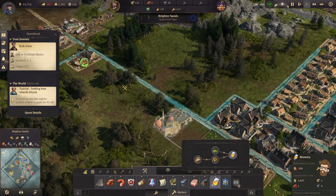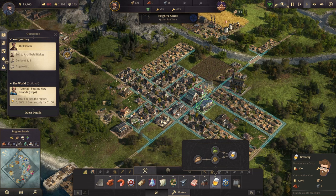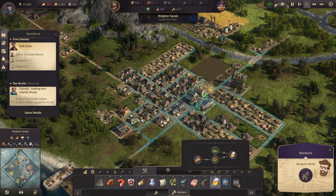The brewery looks like there's a range on it and how it can impact people. I'm going to set him there and just have that as a blueprint for the moment. Let's figure out what we need to get that going.